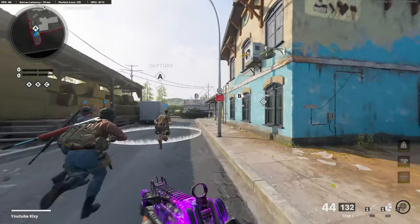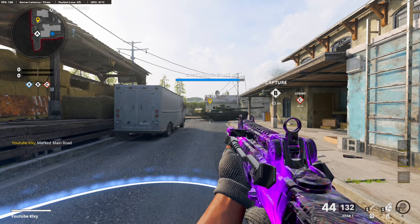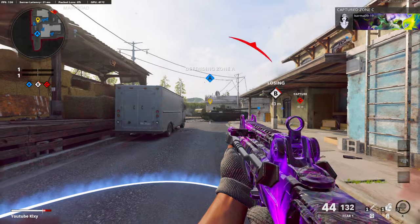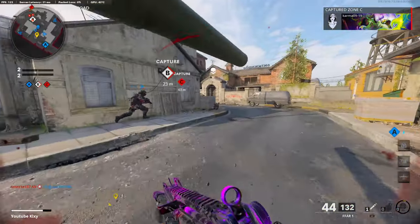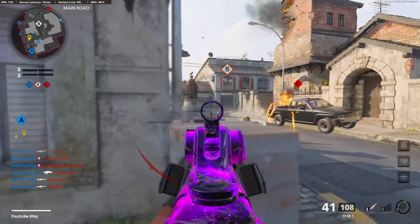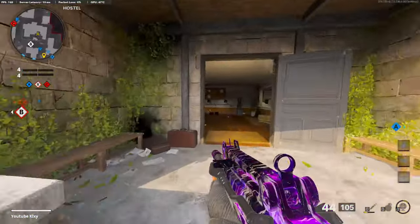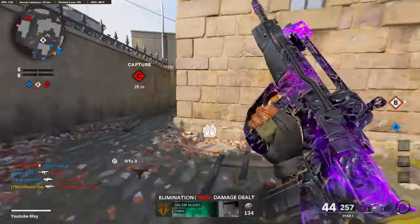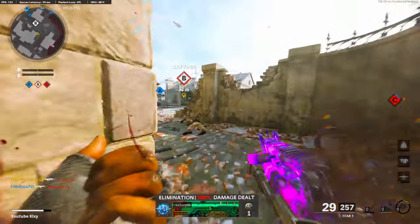Alright, we're going to be checking out the FFAR. What in the world — how am I getting shot? That was a weird gunfight. Oh, we're flipping spawns already. One. That's a guy — okay, I did not.